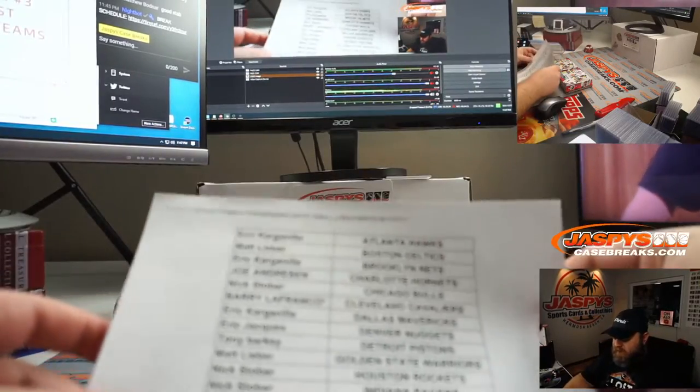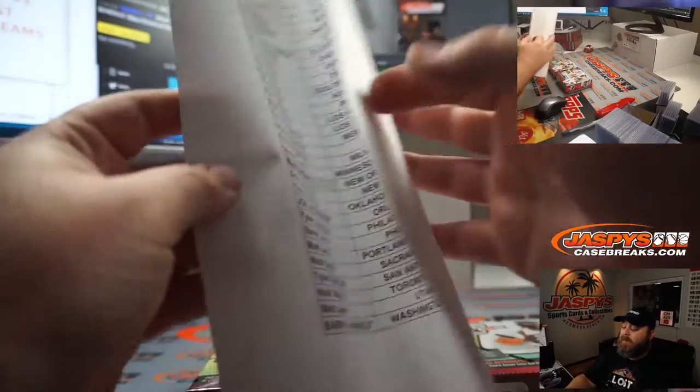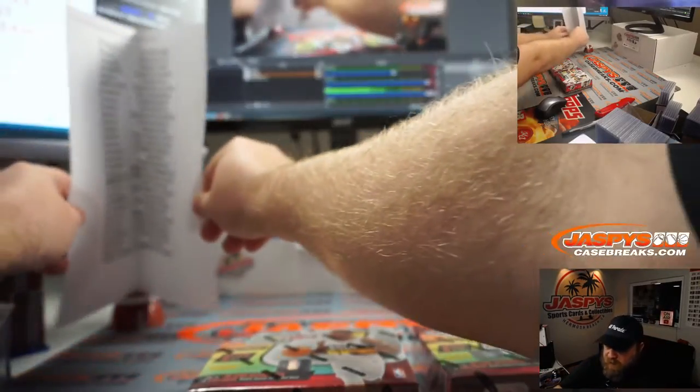Here's our final list: Last Spot Mojo — Barry LaFranco with the Cavaliers and the Wizards — and Matt with the Pelicans that he won. Let's find some nice stuff in here, guys.